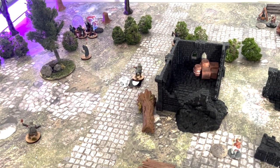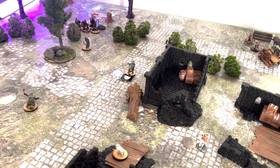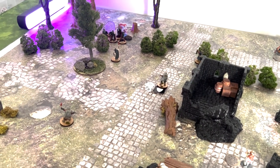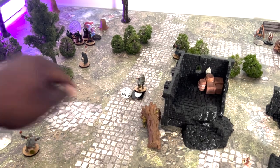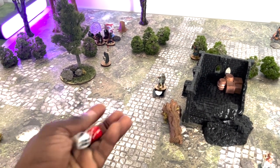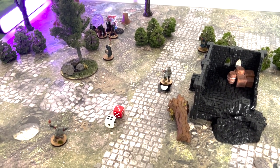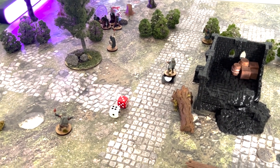Remember, the skeleton warriors are looking for the objective marker with the number one on it. So here we go — we're going to roll for initiative. The red die represents the skeleton warriors. The mercenaries have the initiative.